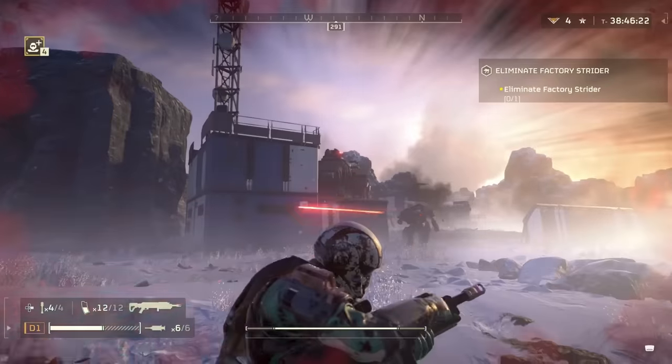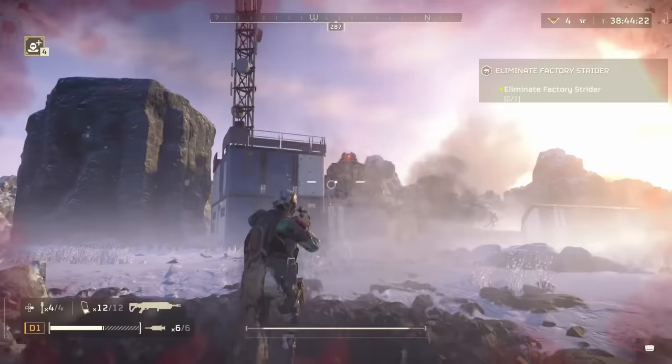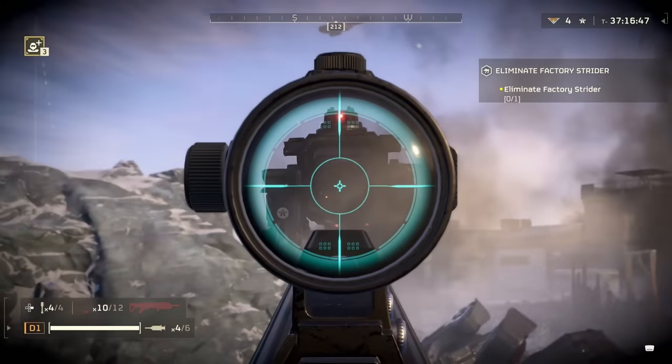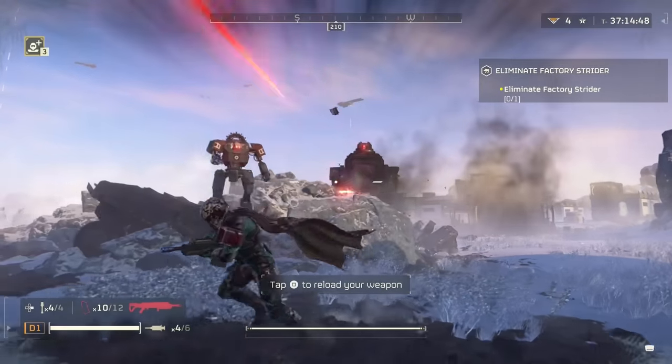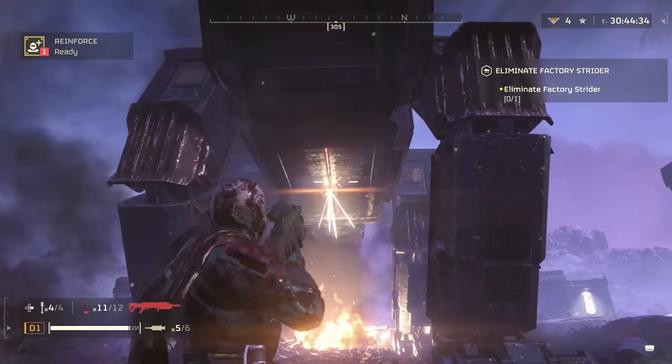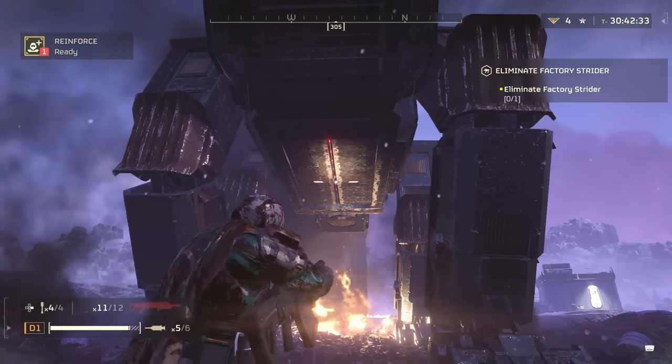Versus the Factory Strider, you can damage it a bit in the eye, but I don't really know how many bullets it takes because I couldn't survive long enough using only the Eruptor to take it out. The answer is: it's too many bullets. Unless someone knows of a better weak spot, you're going to want to use heavy armor penetration for this one.